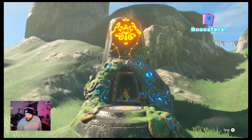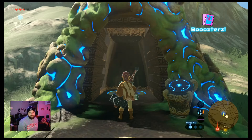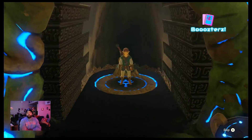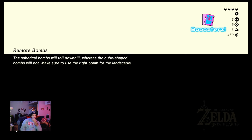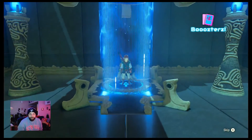So we have the Temple of Time, the prayer statue, and Dueling Peaks would be a good land card. We've got some things we gotta do, boosters — to test the strength!